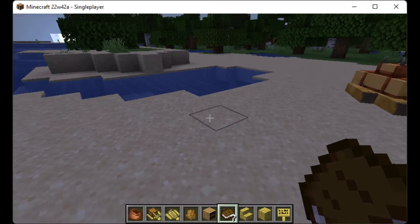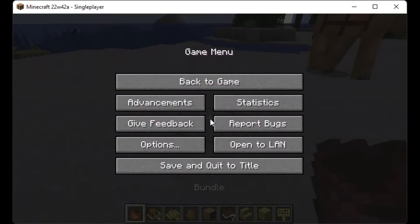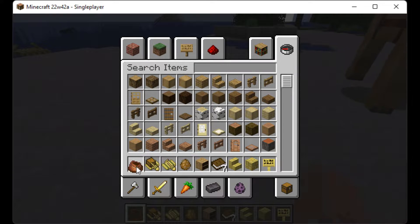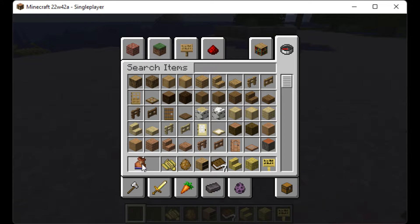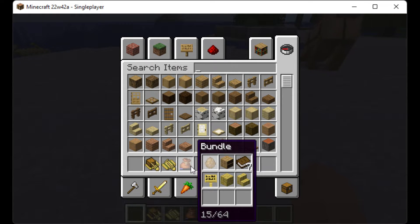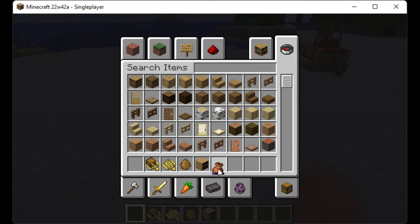This is a test feature, just to show you what you can do generally. With bundles, you can basically fill up items to 64. Unless it's not stackable, then it's just one thing per slot — like a boat. But otherwise you can stack them all together. Right-click to add, click them out to remove.